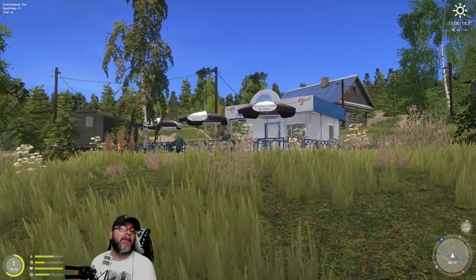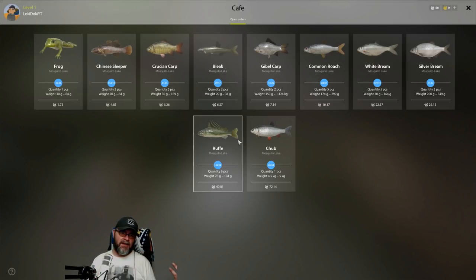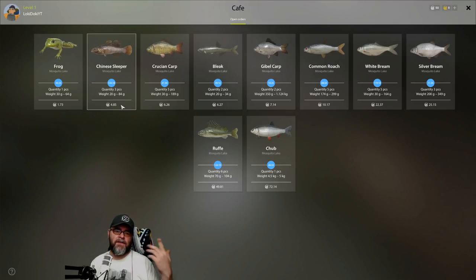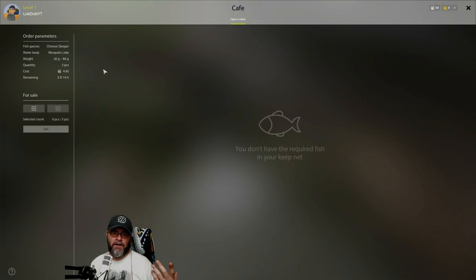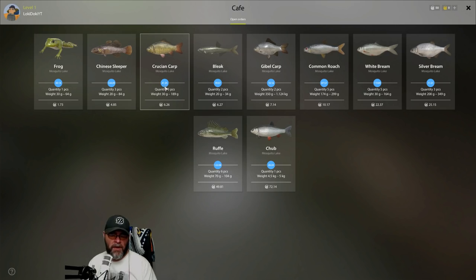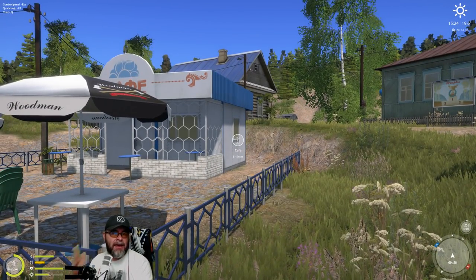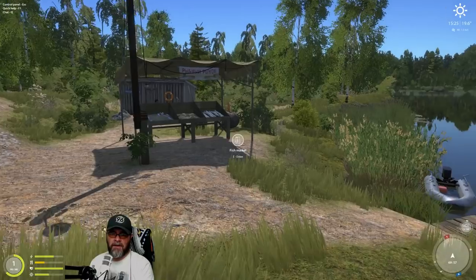But before that — if there is a cafe at the place you're going, you want to go to the cafe because they'll have these sort of special almost-like-missions, like an RPG, where they're saying: if you catch three Chinese sleepers between 20 grams and 84 grams, we'll give you 4.85 silver. So you actually make a little bit more money. What you could do is come in here before you start fishing and see if they're looking for small cruising carp — go and target that species and make a little bit more money. These are timed — this is only available for 41 minutes more. Also, you can't sell fish here that you caught on a different lake, so always go to the cafe first.